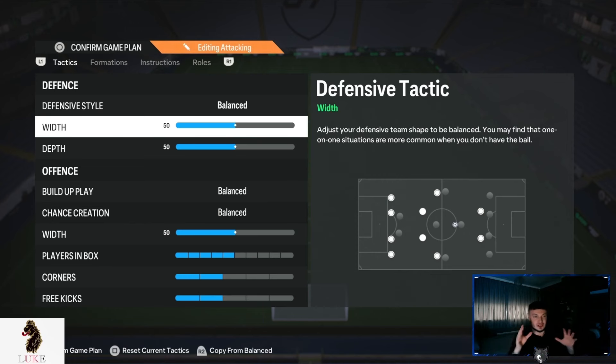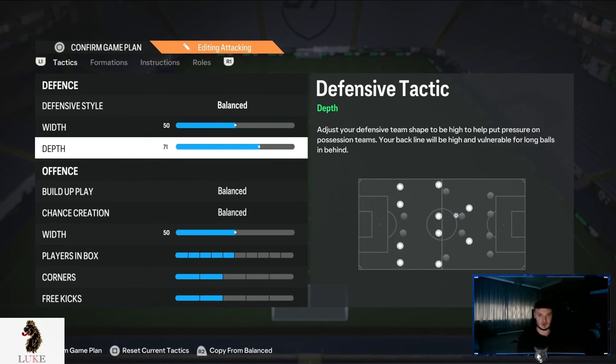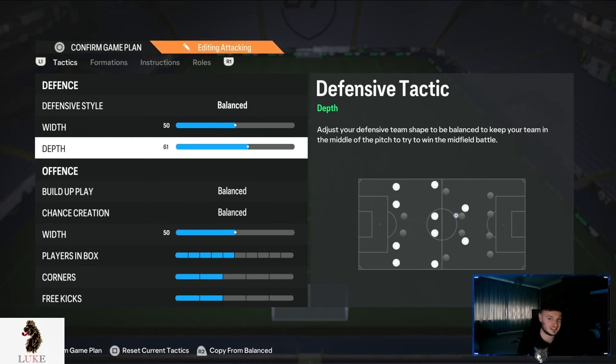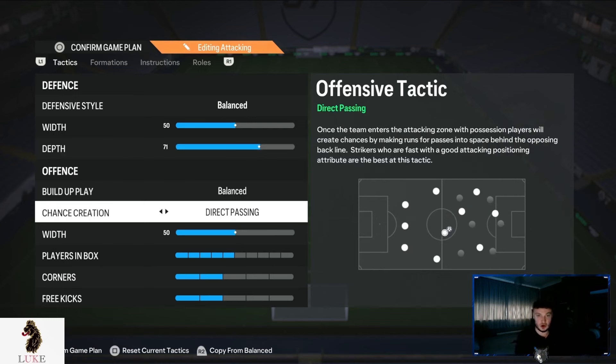I actually just leave the defensive width at 50. I really like the way the 41212 narrow defends in general and the way it feels, so I'm leaving it on 50. For defensive depth, you have two options: option one is 71 depth, which is what I'm using. But if you're on old gen or struggle defensively on new gen, I'd recommend 60 or 55 depth.